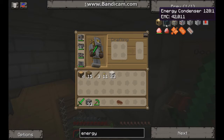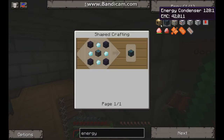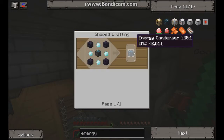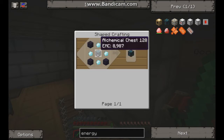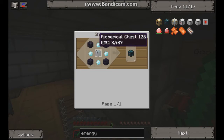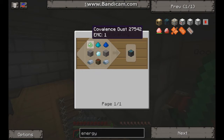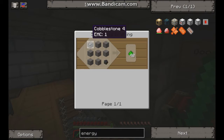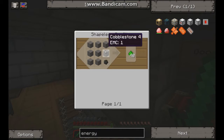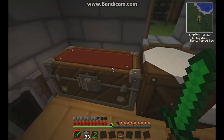An energy condenser — what this does is it takes the EMC from other things and turns it into anything you put in the desired slot. First we're gonna need obsidian. We'll also need an alchemical chest and covalence dust — three different types of covalence. This first one is cobblestone and charcoal, so we're gonna do that.